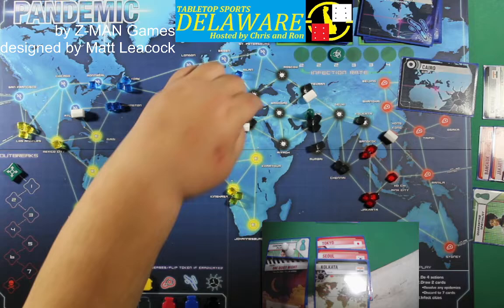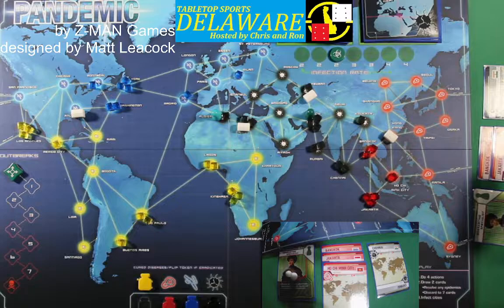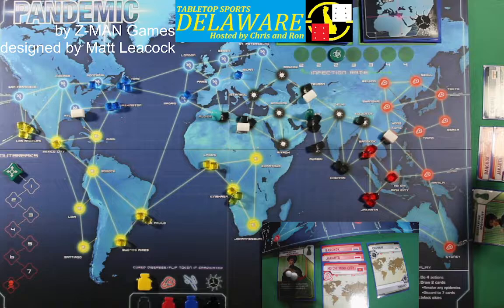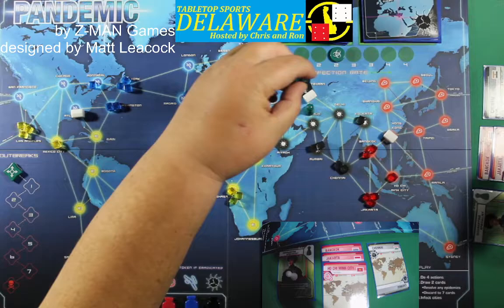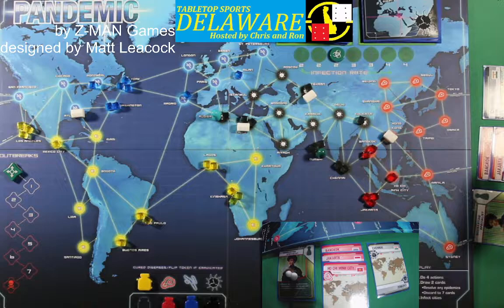Infect Cities: Washington gets one, and Cairo gets one. Contingency Planner can handle Chennai and Mumbai — that takes care of two of the ones coming up and they won't infect. Let's go ahead and cure three — one, two, three — and move down to Mumbai for four. That covers both of these cities because adjacent cities are not infected.